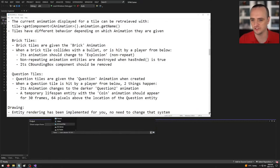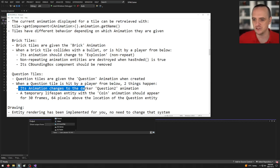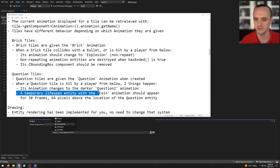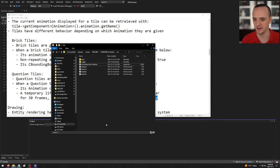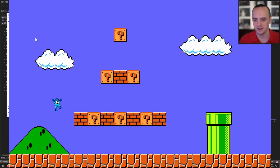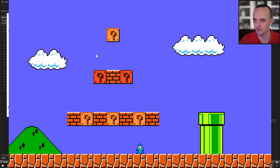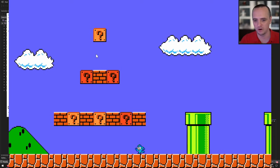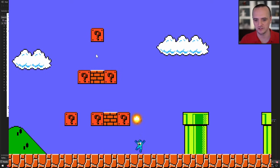Question tiles are given the question animation when created. When hit from below, two things happen: the animation changes to the darker question2 animation, and a temporary lifespan entity with the coin animation appears 64 pixels above the question entity for 30 frames (half a second). All tiles are 64 pixels in height, which is why it's 64 pixels above.